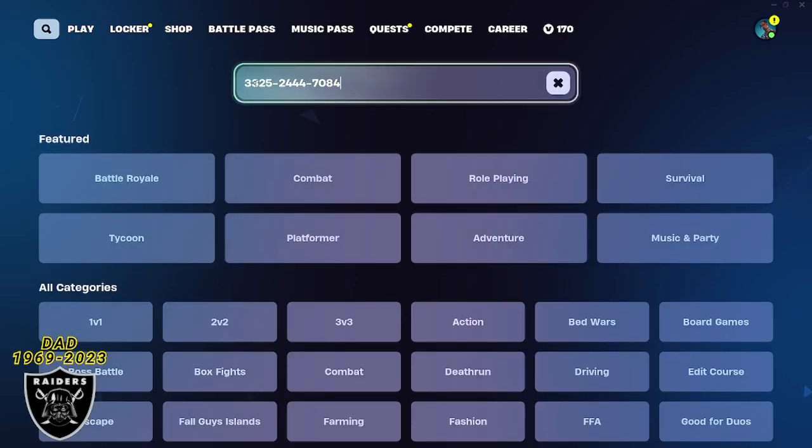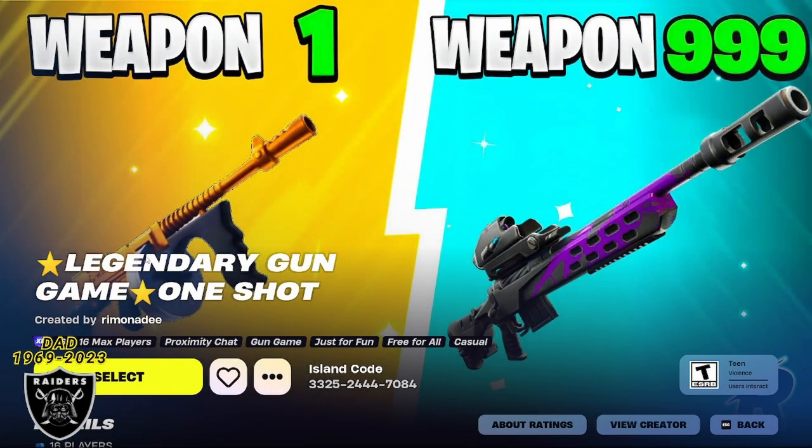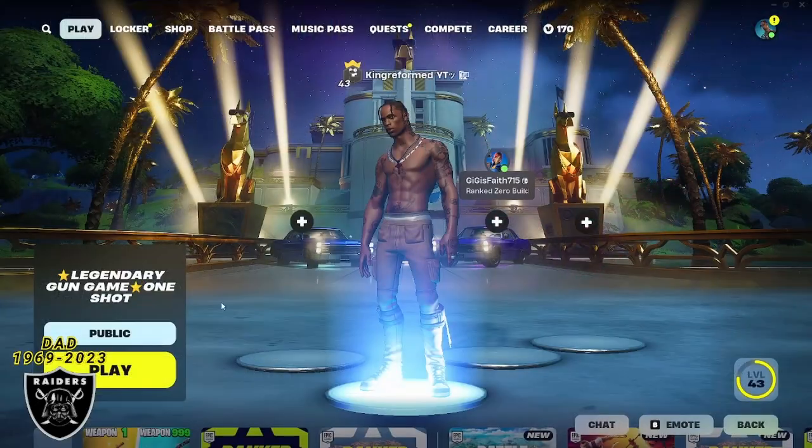Open your game library and type in the code 332524447084. As soon as you type it in you can press enter and you're going to see the legendary gun game up here. As long as the purple XP sticker is in the corner the map should still be active and ready to go, so press select.